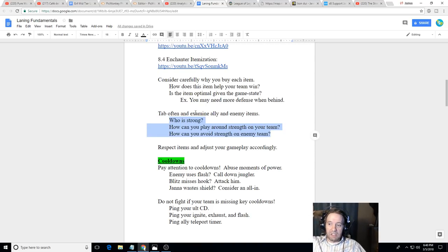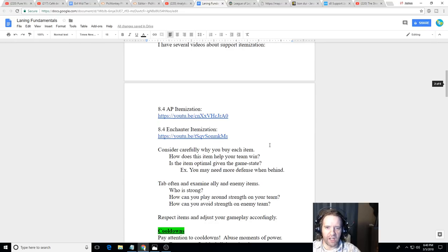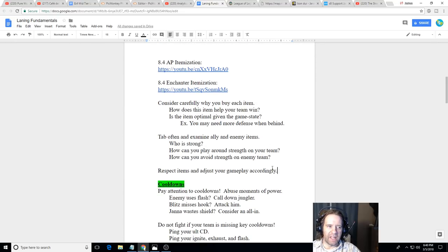Maybe you need to be the frontline but they have fed assassins, so you have to build more defensively on Rakan — something like Ninja Tabi and Frozen Heart, which would be extremely rare, but maybe that's what you have to do. Think carefully: this item is going to help me win because it supports this character or counters this enemy threat. Look at your items and think carefully, making your plays around who has strong items and different power spikes.